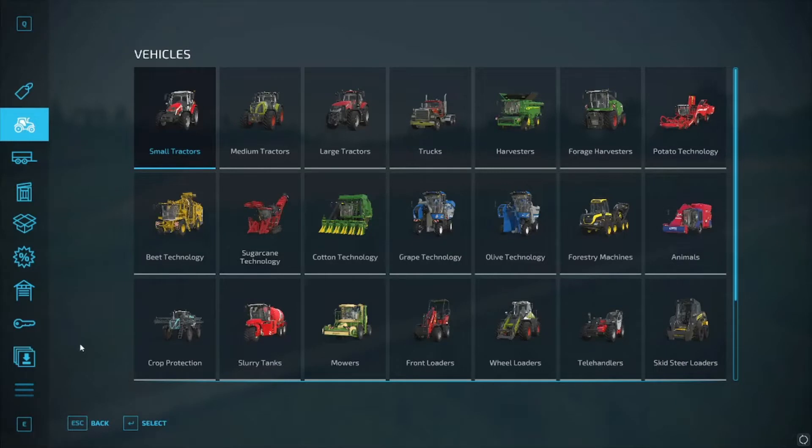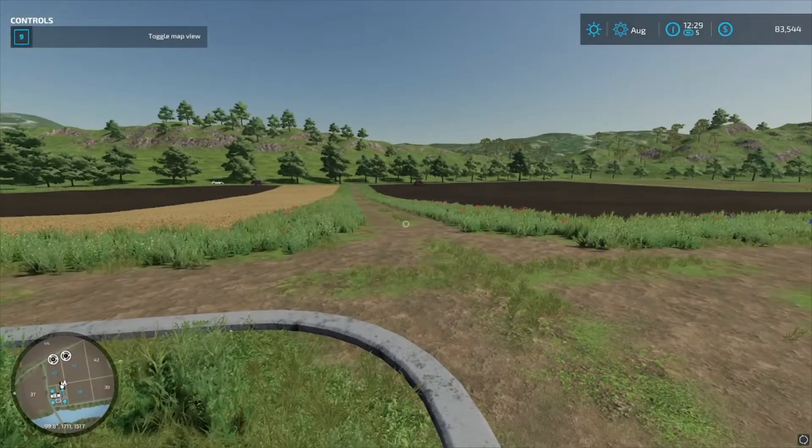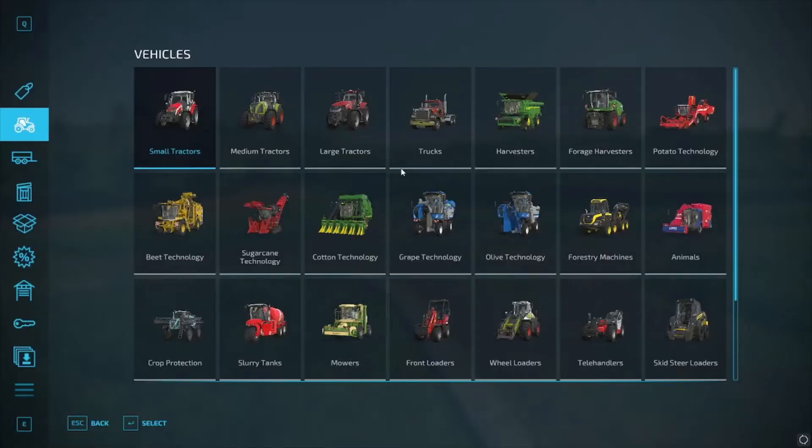All righty folks, we're in today looking at the farm for a moment. We've got Steve and Adam here working hard on these two fields — one's cultivating, one's planting. We're just waiting for them to finish up so we can plant another field or something.